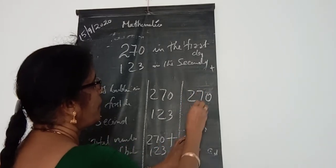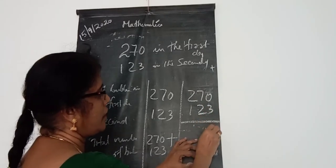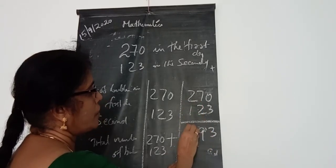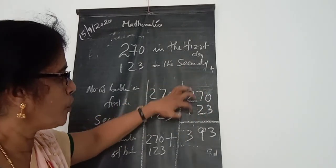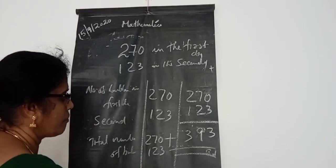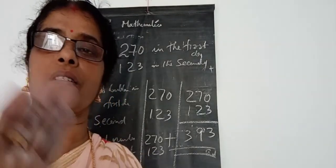270 plus 123: 0 plus 3 is 3, 7 plus 2 is 9, 2 plus 1 is 3. So the answer is 393 bulbs. Okay? Yes. Okay children, bye. Peace.